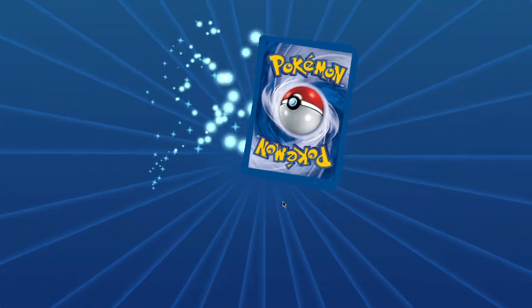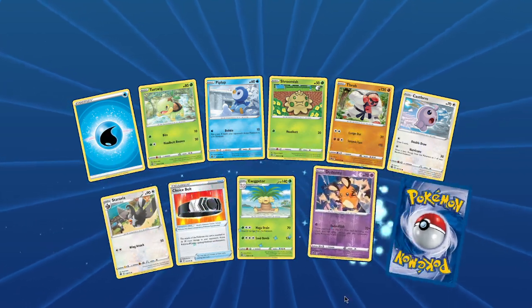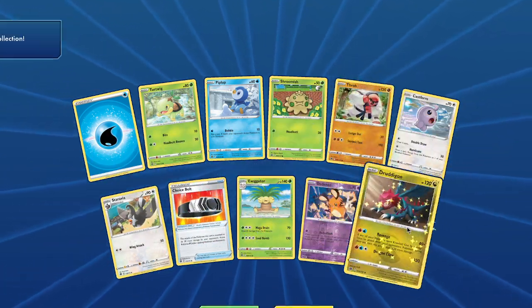SQ and a Heatran. Okay, let's just open another, shall we? We got three packs left, and then we need to just check if we pulled the Arceus V.